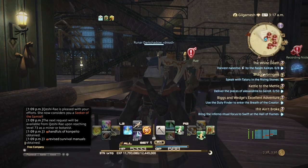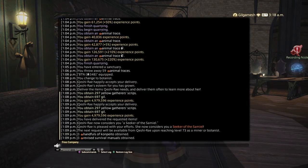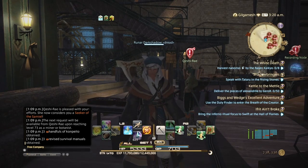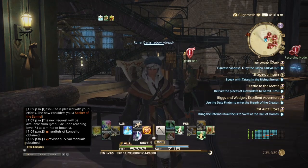The next Crystalline Mean turn-in will not be until level 73. Our Botanist didn't get a level, but once we do our collectibles, we should be at a good 71 to almost 72. Make sure your Botanist and Miner are equally leveled. I'll see you guys when I hit level 73.